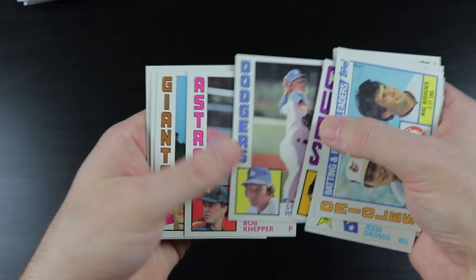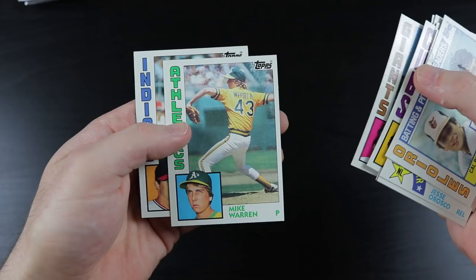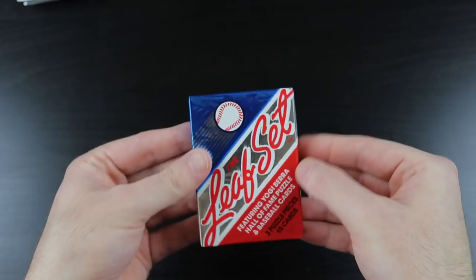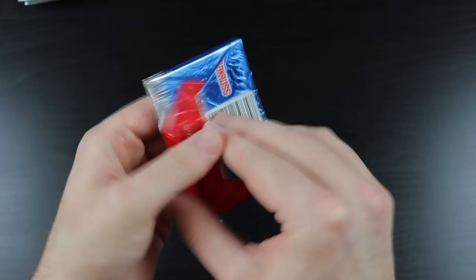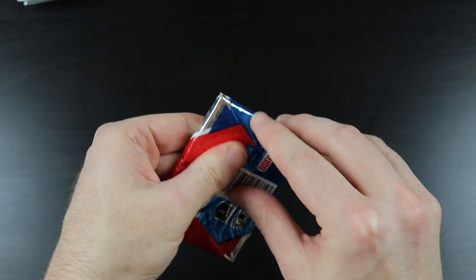Steve Howe, Bob Knepper, Brad Wellman, Mike Warren, and Alan Bannister. All right. We move on to 90 Leaf Series 2.